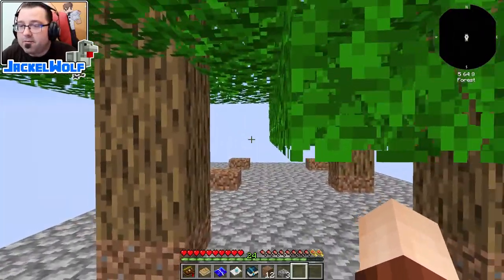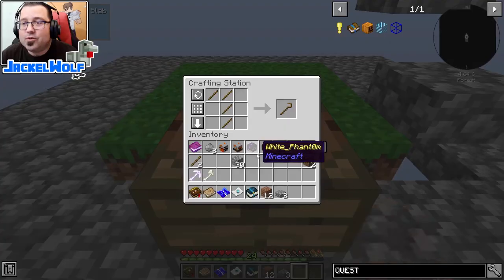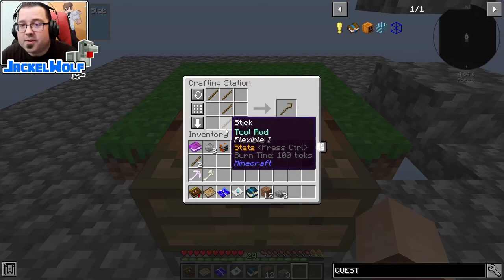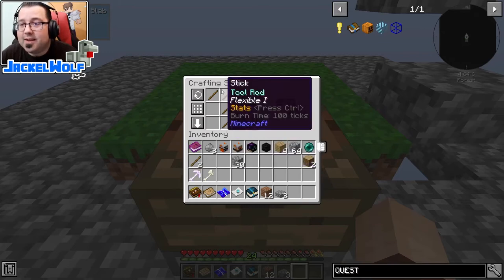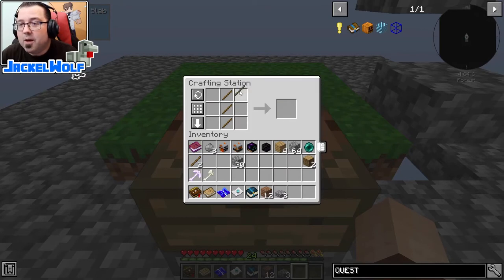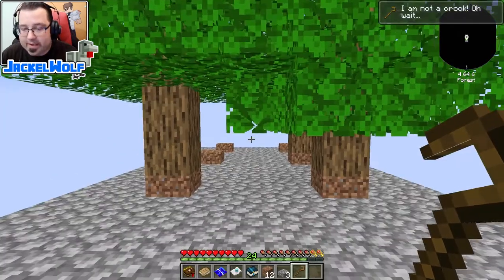Our very first quest is the 'I Am Not a Crook' quest — that is to craft ourselves a wooden crook. This is very simple: it is four sticks in a crafting table in an L shape. You can make the L in the other direction but it can't go down at the bottom — it's got to be off at the top. We take our wooden crook and there's our quest complete.